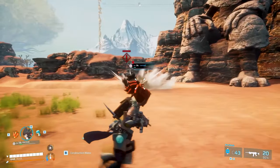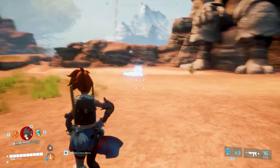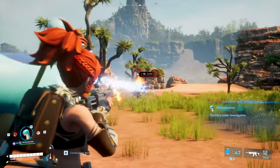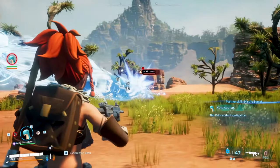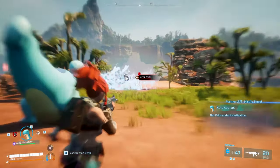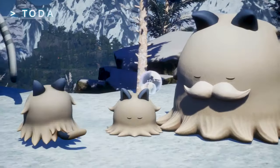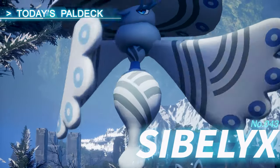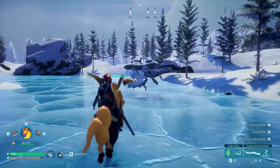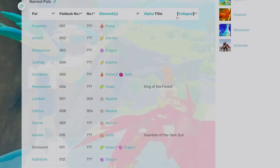Earth element pals might have the ability to break rocks, move them, and possibly help with the farming process. Water element pals can manage tasks like watering plants, among other things. There's also a dark element — not entirely sure what their abilities will be, but they'll likely have unique and hidden abilities. Apparently there will be a frost element as well. These elements are crucial in determining the specific roles and benefits each pal can provide.